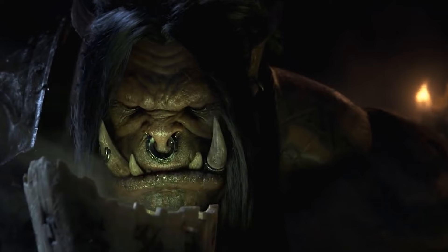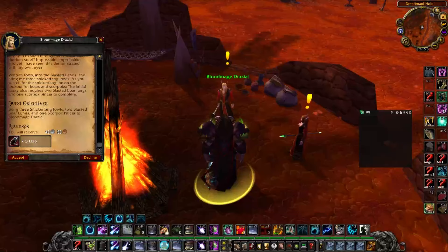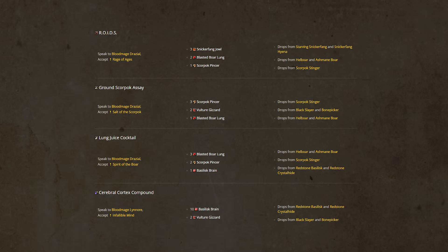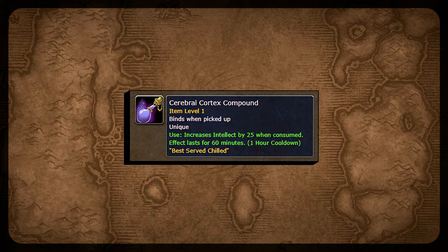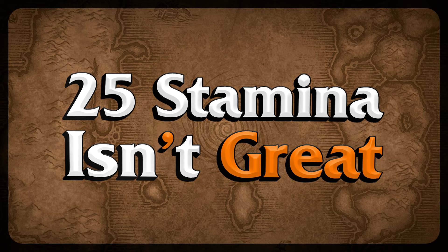There's a crucial new consumable available day one that you should already be farming. In the northern Blasted Lands, Bloodmage NPCs offer new repeatable quests to kill and loot nearby mobs. If you obtain items like Vulture Gizzards and Blasted Boar Lungs, you can bring them back to the Bloodmages for very strong buffs. There are four consumed buffs in total: Roids gives an obscenely strong 25 strength, perfect for warriors; Ground Scorpog Assay gives 25 agility for hunters; Terebral Cortex Compound brings 25 intellect; and Lung Juice Cocktail gives 25 stamina for tanks, though most will opt for a DPS option.